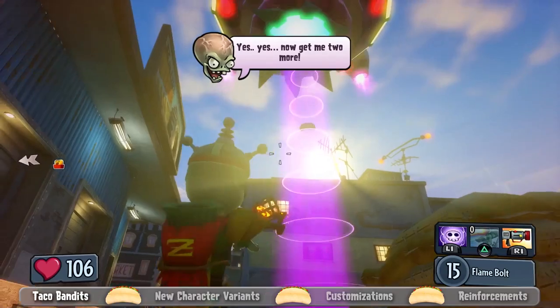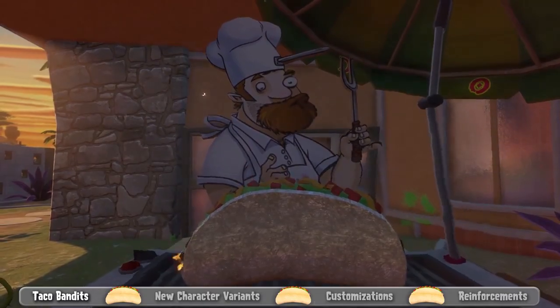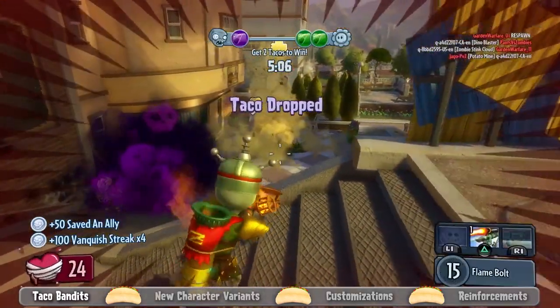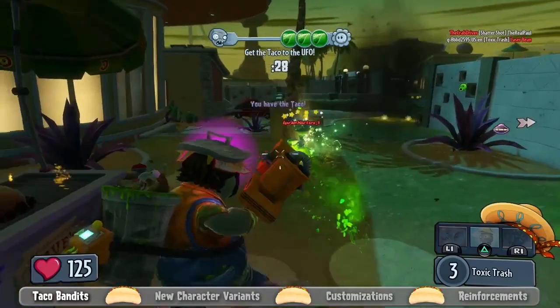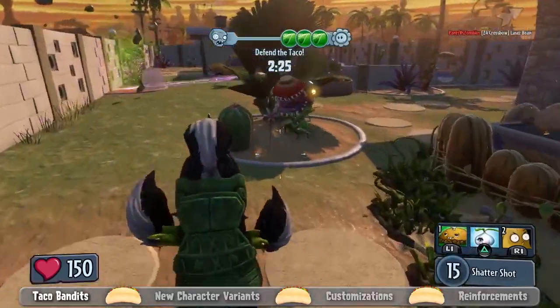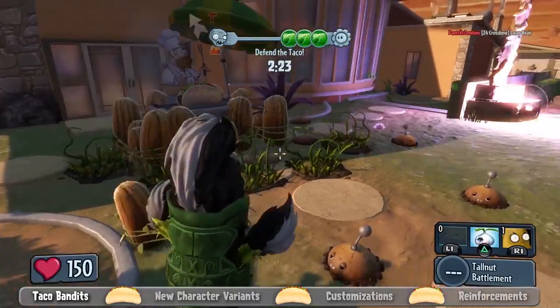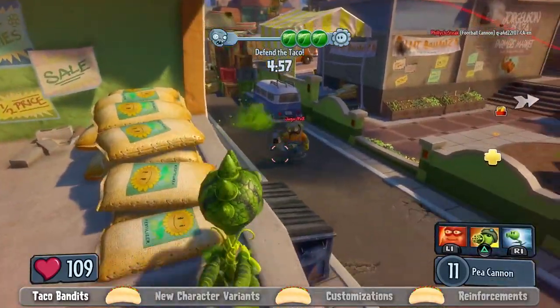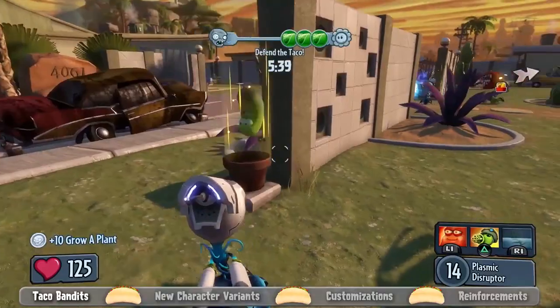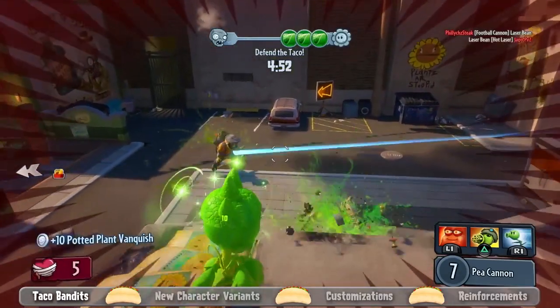A new game mode we'll be introducing soon is called Taco Bandits. Taco Bandits is our take on a classic capture the flag, but using cool tacos as the thing to get. Crazy Dave has a fortified taco in every map, and the zombies are trying to get it. The zombies need to capture three tacos from the plant's taco stands, but the plants know the zombies are coming, so they have fortified their area — they've set up front line defenses, potted soil bags lining the area, lookout towers, and they can plant their potted turrets for the first time in any arena to try to hold the line against the zombie advance.